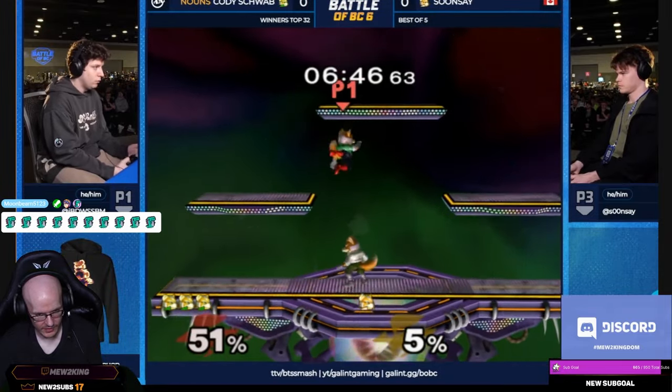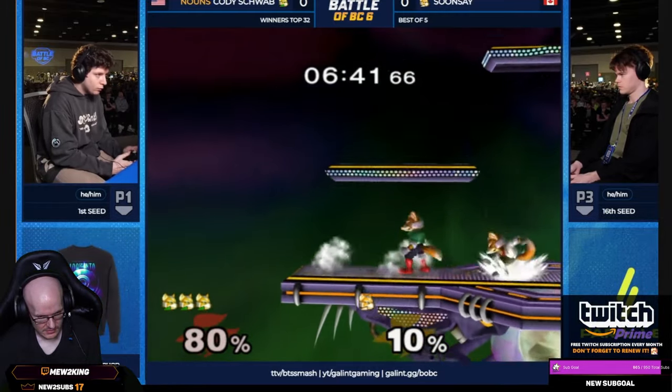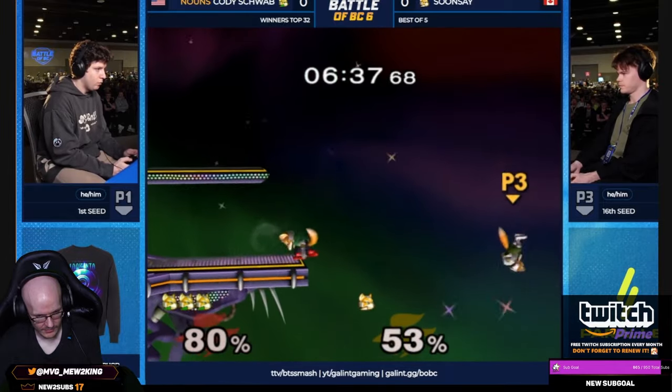Cody goes for drill but it's not always going to be a combo. Quick simple combo by Soonsei — waveshine, double jab, upload up-smash. Super good.